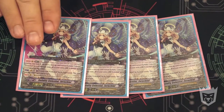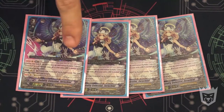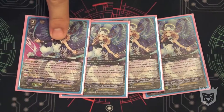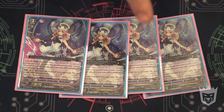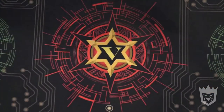Her other effect is special counter-blast 2 Celestials, and she gets plus 5k. At Limit Break 4 with that counter-blast, she's a 19k attacker by herself with no boosters — already hitting over cross rides. She hits for really strong numbers, and that's why I run her.